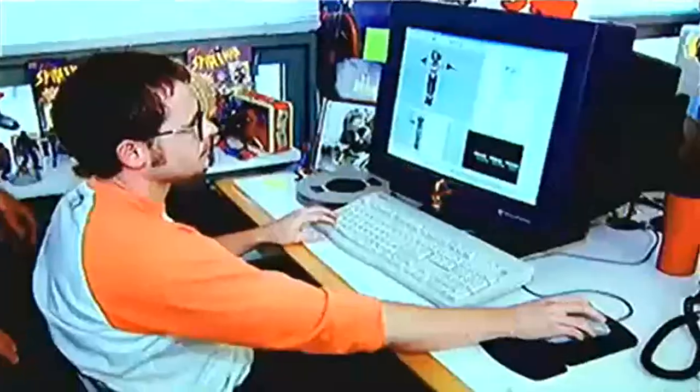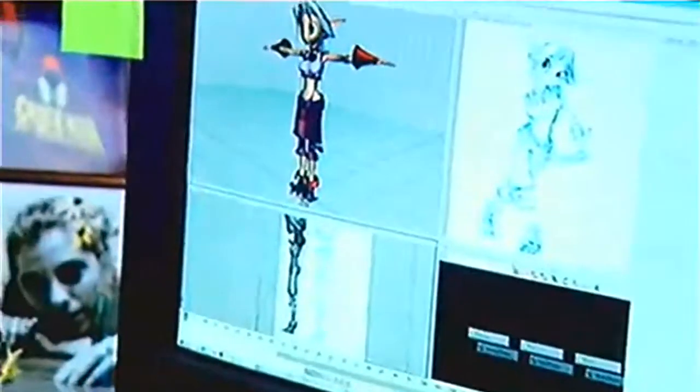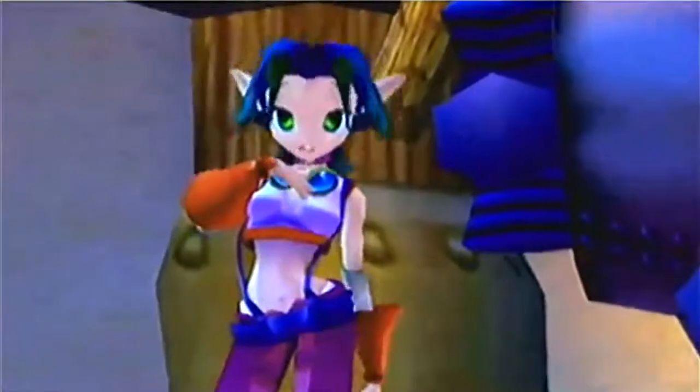He has a personality, but not a strong one. So what we have here is Billy taking a typical model — in this case Kira, one of our main characters — and Billy takes a schematic drawing, brings it into the computer, and now it's his responsibility to take that schematic and turn it into a 3D model.